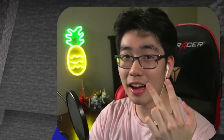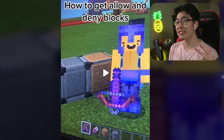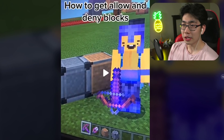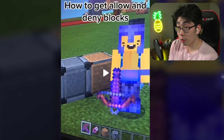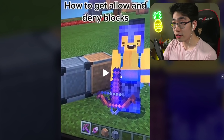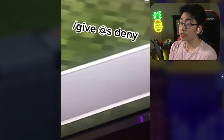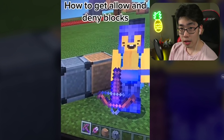Moving on to our second TikTok hack: how to get allow and deny blocks. These are secret Minecraft blocks that can only be obtained through command blocks. The commands are: /give @s deny, and /give @s allow. These are pretty new blocks and we're checking them out right here.